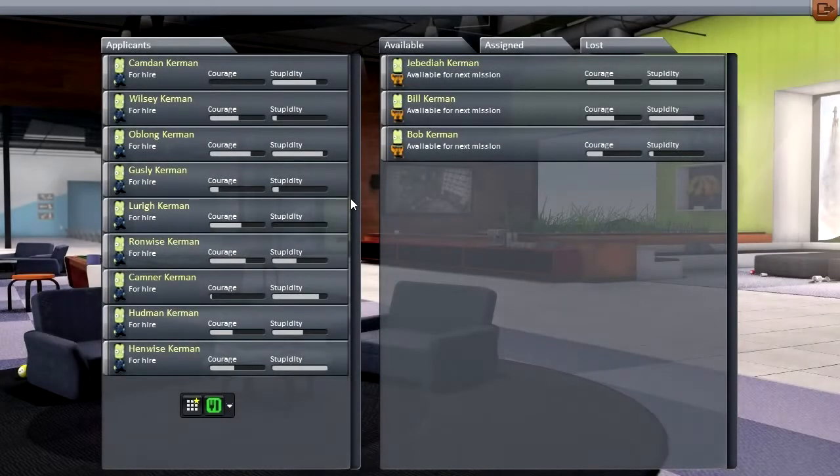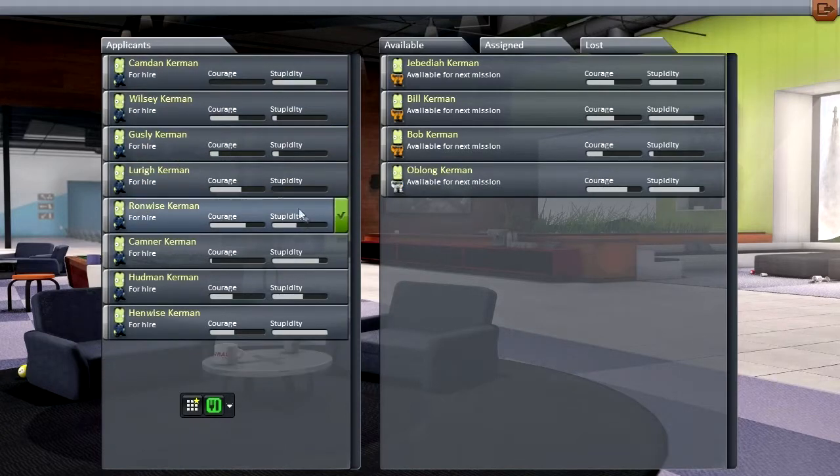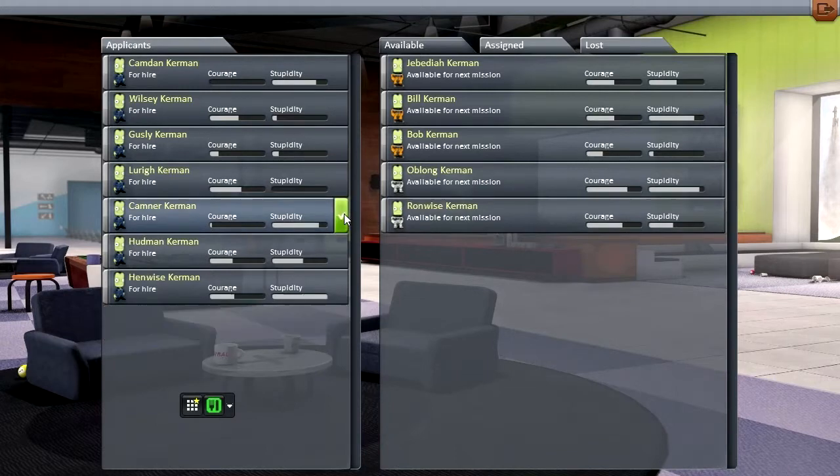Hello everyone, and welcome back to my Realism Overhaul series in Kerbal Space Program 0.23. In this episode, I decided to start things off by hiring some Kerbals. We need some Kerbals to do some less-than-stellar missions for us, and so far this list doesn't have any particularly... well, Oblong Kerbin — we've got to have that. Ron Weiss Kerbin sounds like a good one; the rest of these are pretty standard stuff.